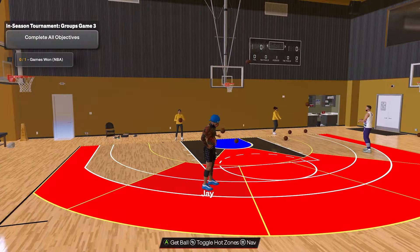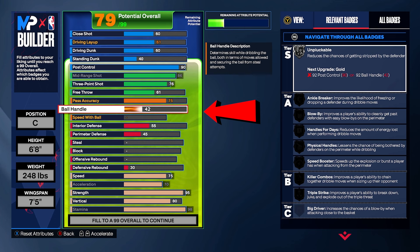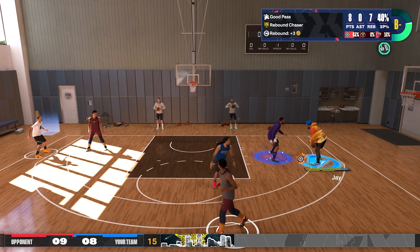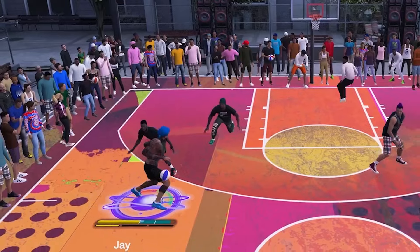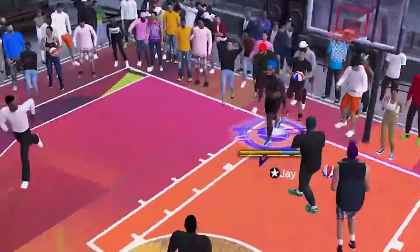Everybody likes a center that can shoot. For playmaking, pass accuracy take that to a 75 — this gives us some minimal badges at least. Ball handling at 81: I have it at 81 because if you go to 80 you get a whole different build name, and I love the name two-way mid-range slasher. Also with ball handling this high you get Hall of Fame Physical Handles, making it easier to size up anybody and get past them for the slam, layup, or whatever you're trying to do.